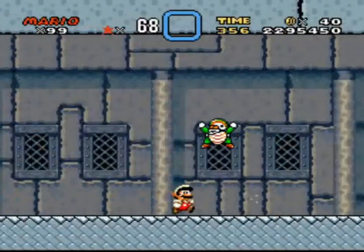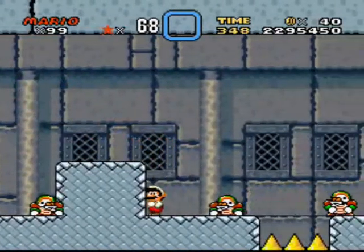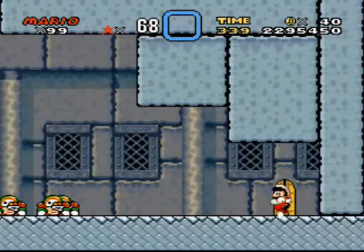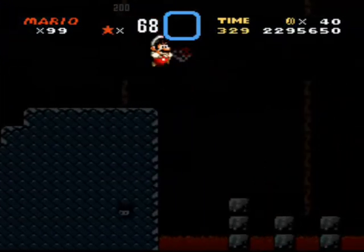This way I can walk the same distance each time. Alright, these guys will jump at you. If you know they're going to jump, then they're easier to avoid. I'm going to suicide now. Boing. Suicide.